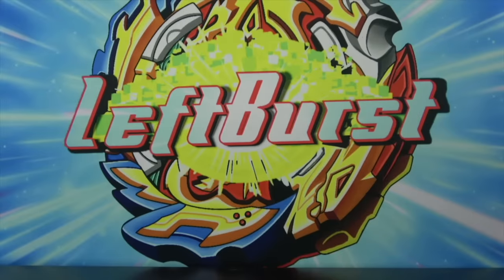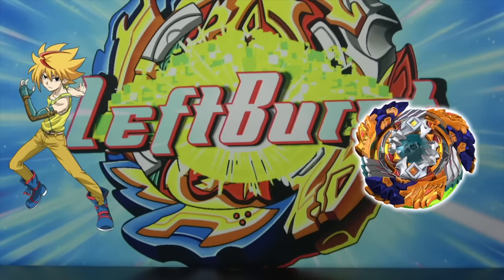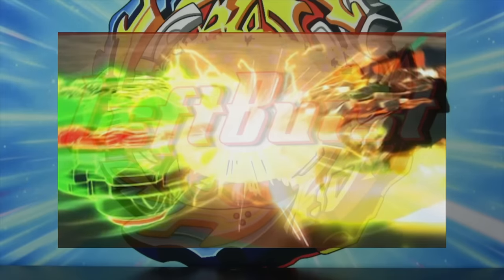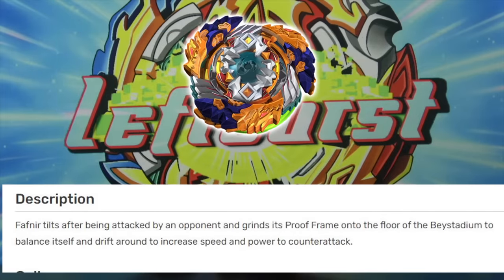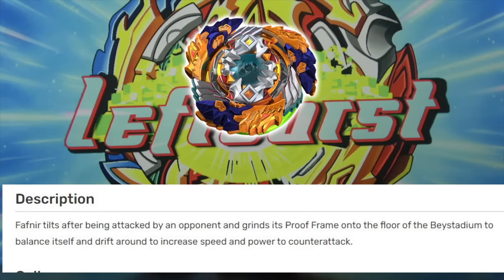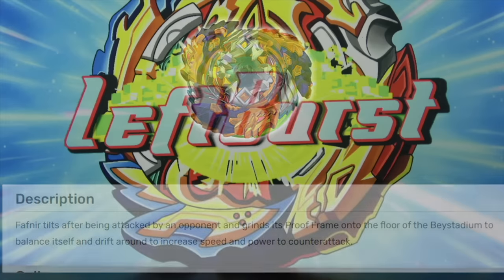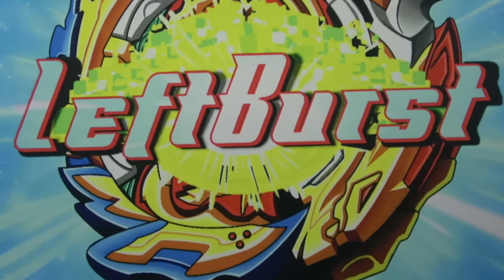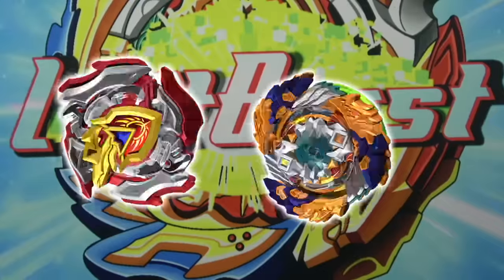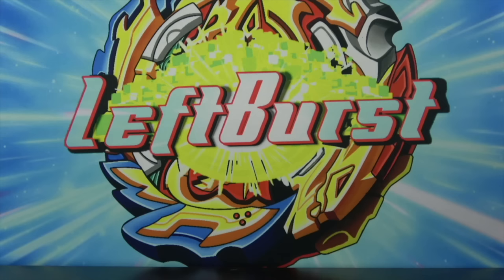Next up, we have another special move by Free and Fafner: Geist Counter. Geist Counter is when Fafner tilts after being attacked by an opponent and grinds its proof frame on the stadium floor to balance itself and drift around to increase speed and power to counterattack. Basically, it just gets hit and then uses the momentum to hit the opponent's Beyblade.